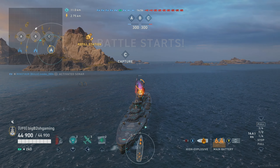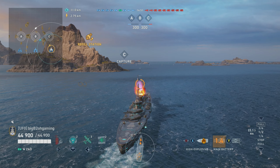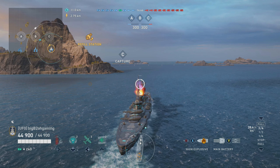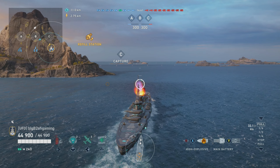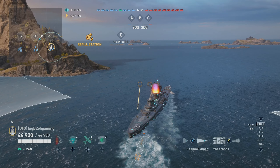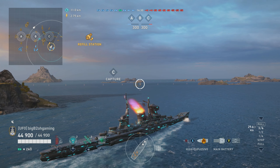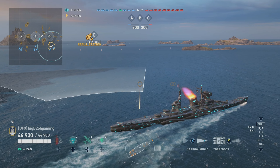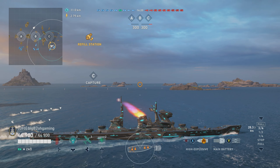How's it going guys, today I'm featuring the Zao, the legendary tier Japanese heavy cruiser. I recently did a video on the Henry IV and in that one I basically said that Zao is better at basically everything the Henry can do. I guess the only thing Henry would have over the Zao is its ability to angle against things like Yamato at close ranges, but everything both ships are meant to do — kite and farm — Zao is just significantly better.